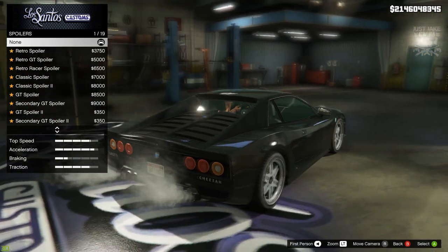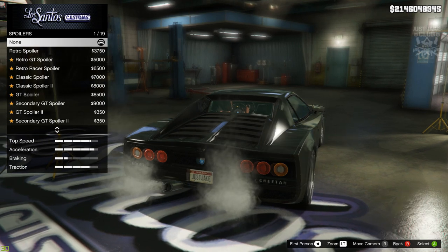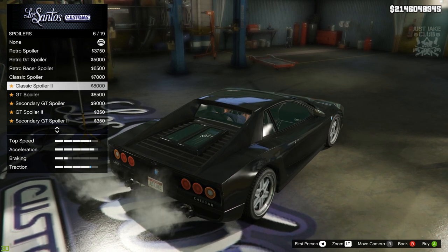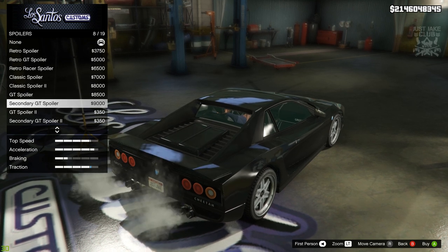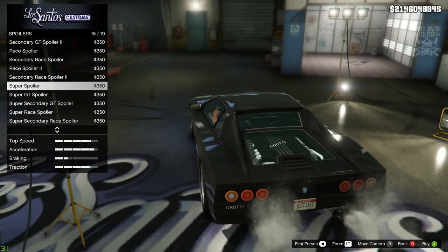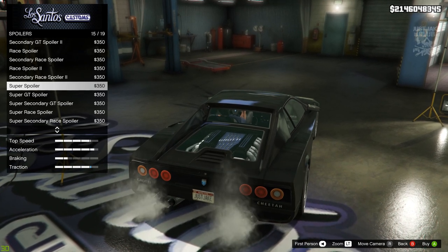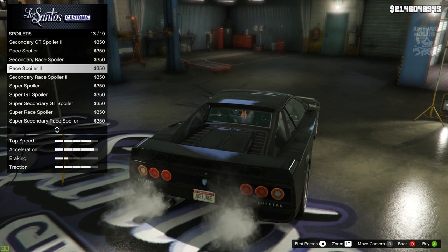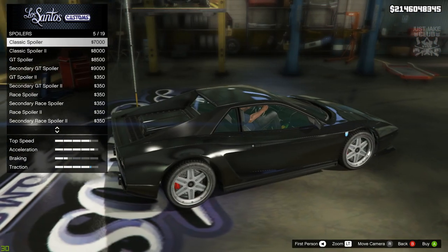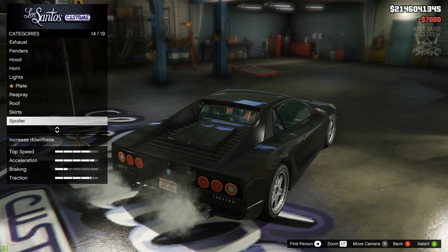Then we've got the spoiler. The car in the film doesn't really have a spoiler, but changing this option will affect the rear of the car. The one from the film — I know it's a convertible — doesn't have any of that. We want to stay away from the spoilers and get a flat bed look at the back. We're not too keen on the vanity window for the engine — we want that back bit as flat as possible. But these ones with the classic spoiler actually look a lot nicer and look closer and truer to the one from the film. So we're going to go with the classic spoiler.